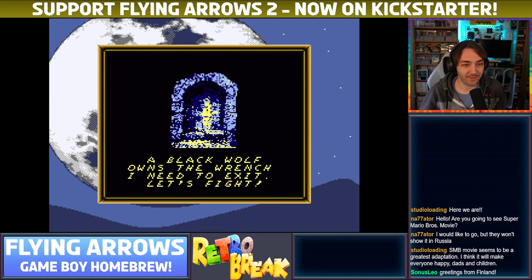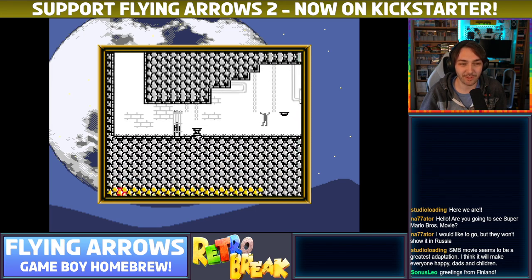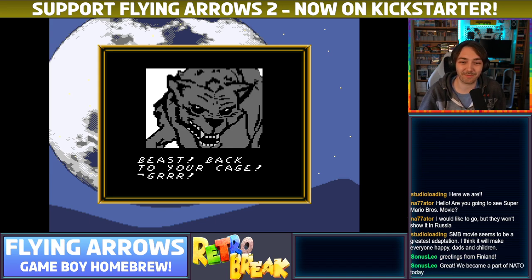A black wolf owns the wrench I need to exit. Let's fight. We've got people from all over the world here then. Studio Loading is in Italy. Narrator is over in Russia. Sonus Leo is in Finland. And I'm over here in the UK. That's so cool that things like this bring people together.